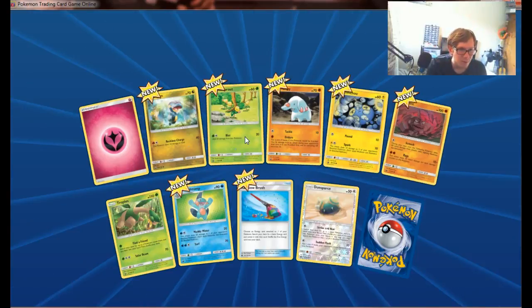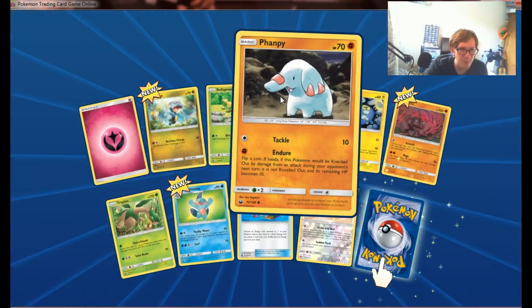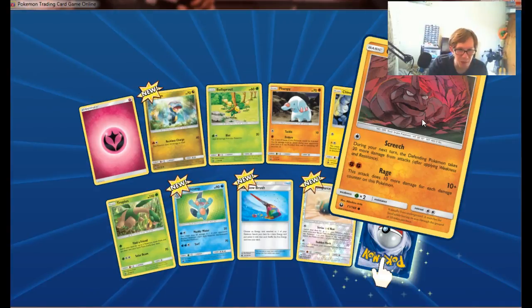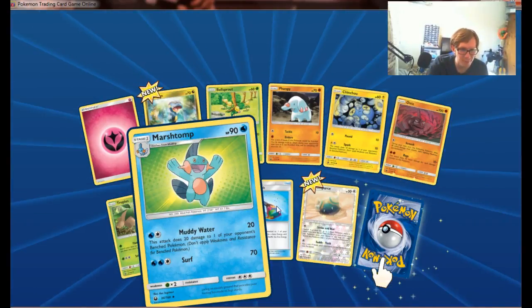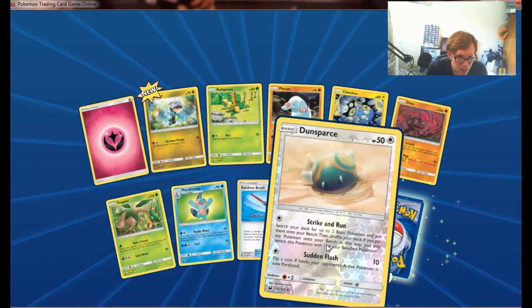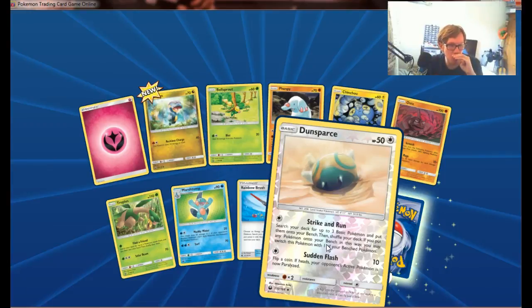I'm going to get something great. Bellsprout — four of them to be precise. And there's a Chinchow — oh that's cute. Is that Fampi? Kensugamori art for both of them, which is unusual. An evolution set where you can have both big Kensugamoris. Tropius — I'm pretty sure that's an older artwork. And then Marshtomp — Kensugamori art, and I hope you like Mudkips. And then Dunsparce — search your deck for three basic Pokemon, put them onto your bench, shuffle your deck. If you put any Pokemon onto your bench this way, you may switch this card with your active Pokemon. This is like Stoundrel Ring Hooper on steroids.